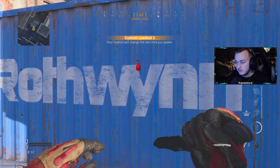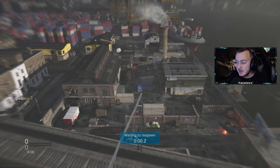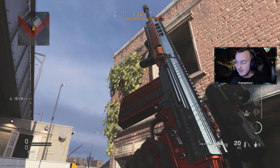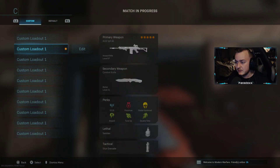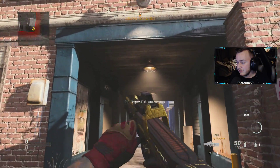I'll switch this real quick. I'll show you a couple of weapons. It does inspections — super easy, as you can see. Let me go ahead and do it on this one. They all kind of have the same type of animation, but it is what it is. Let me go ahead and do a different weapon, as you can see.